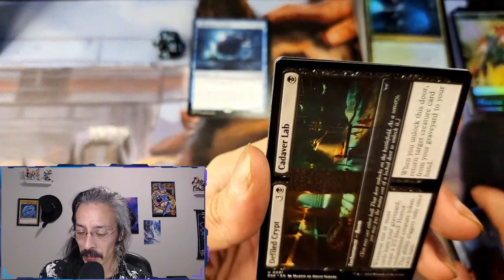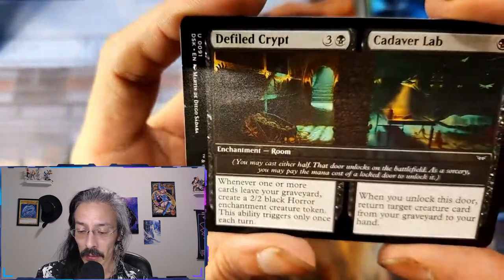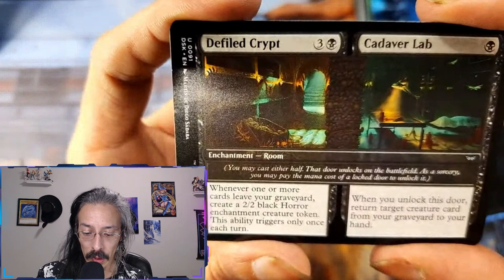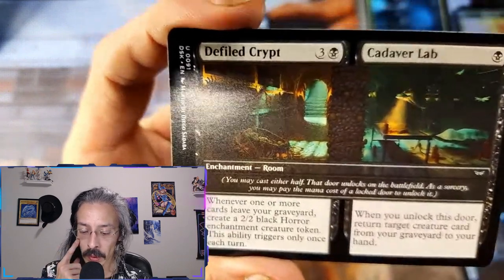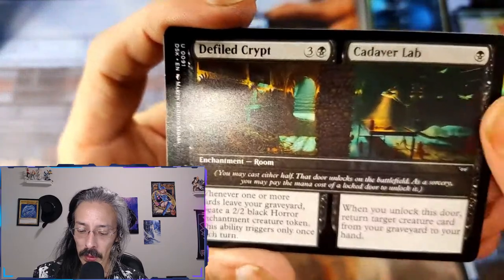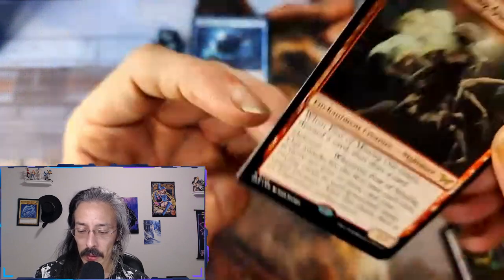And another room — it's like a nightmare, and it actually is: Defiled Crypt and Cadaver Lab. Whenever one or more cards leave your graveyard, create a two-two black horror enchantment creature token — it only triggers once each turn. Boo. And when you unlock this door, return target creature card from your graveyard to your hand. It's a shame that first effect is only once per turn.